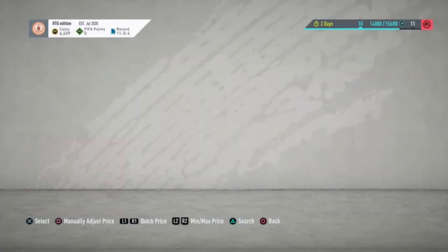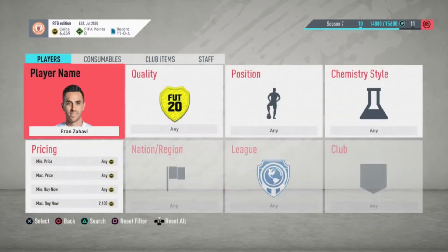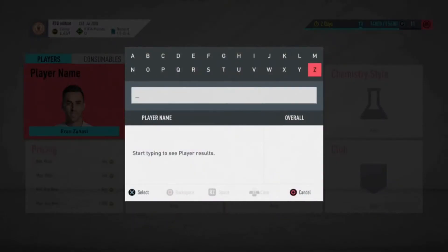Then there is Zahavi — an 81-rated centre-forward. All of these are going out of packs because Team of the Season is making demand higher relative to supply. He's about 1.9k right now and will probably hit about 3 or 4k.